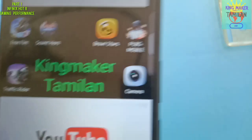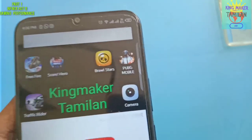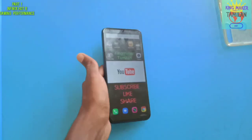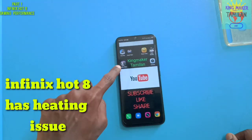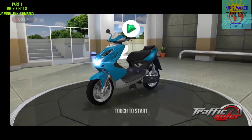We have PUBG Mobile Lite, and also Call of Duty Mobile — you can see the game on the mobile. The storage is nearly full. We have 64GB ROM, so you can see a little difference. We have an outstanding gaming experience. Now we will select Traffic Rider. First, you can see a good game on the mobile.